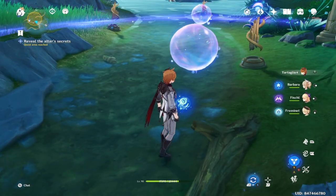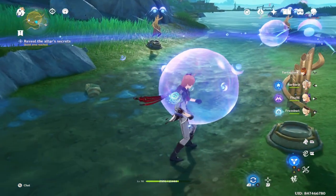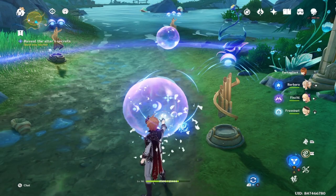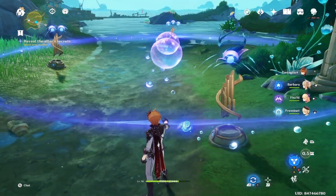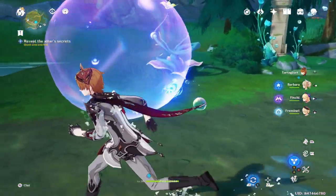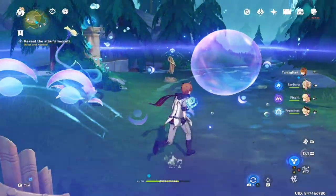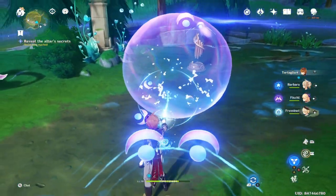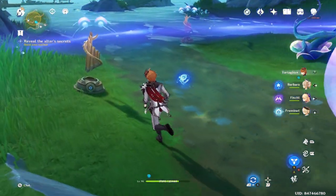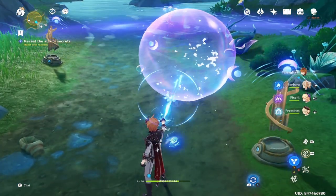Usually when there are two bubbles you just have to combine them both. You can use that same skill — the octopus blue orb skill — to push that bubble, and now you get a bigger bubble. Just push it towards the first one, because we want to hit that first since it has only one logo.